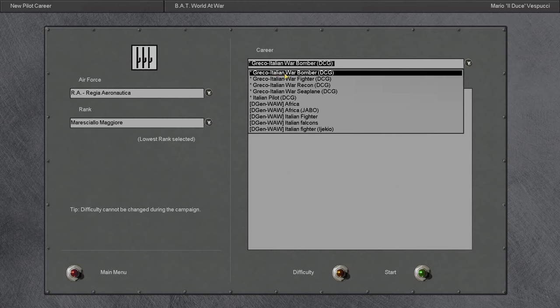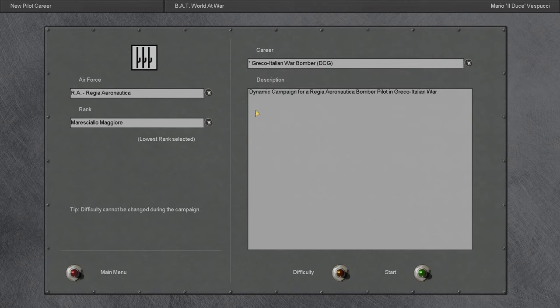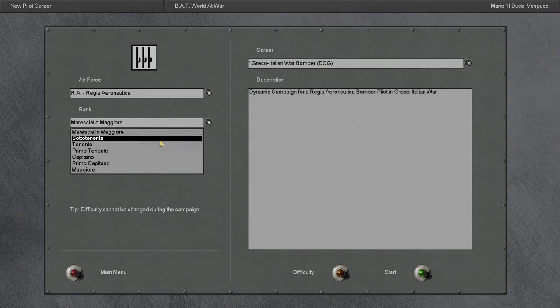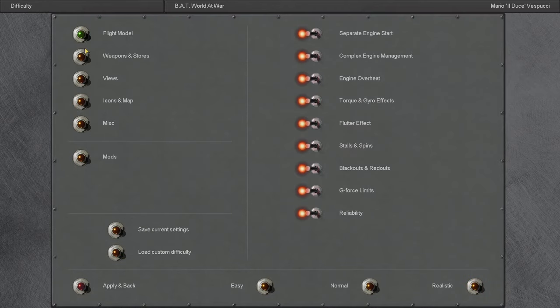I also saw a comment that stated they'd be interested in seeing a bomber campaign, and I'm taking that to heart — we'll be flying an Italian bomber. So we'll be partaking in the Greco-Italian war in 1940, starting as what I'm assuming is probably going to be the equivalent of a second lieutenant. Make sure the difficulty settings are all correct.